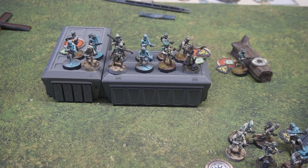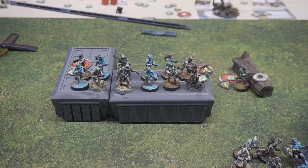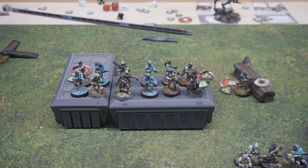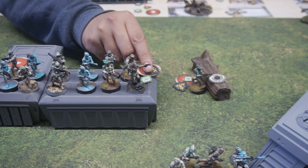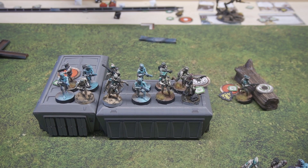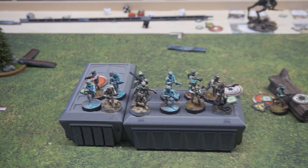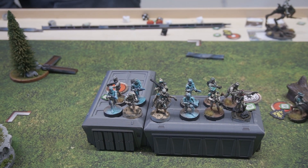We're going to activate these guys. Obi-Wan is Courage 3 so they won't be panicked, but they're probably going to be suppressed. Yep, they are suppressed. Wait — you rolled three whites and didn't get one block? Wow. We're just going to recover. An unused action a lot of the time, but recover — clear off that suppression.